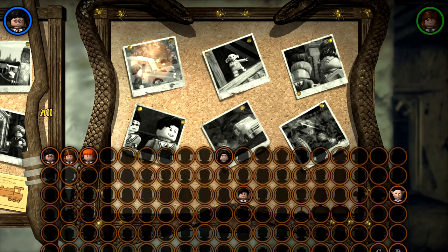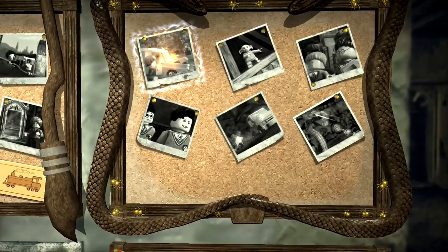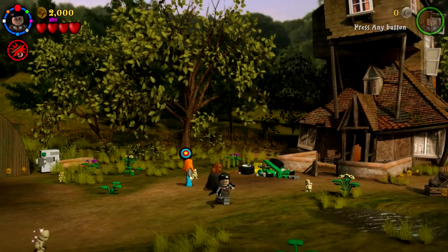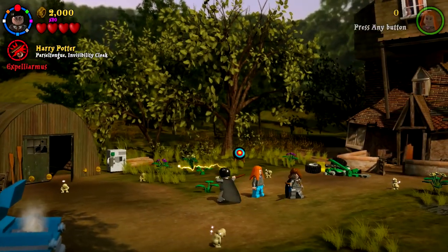As per usual, there's going to be three characters, the full crest to get, and also a student in peril. So just all the normal stuff. Hopefully everything goes well. So we start out here in the Weasley house — this is definitely not Harry's house.